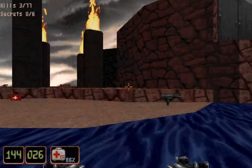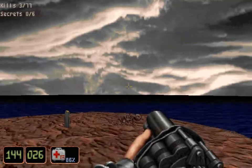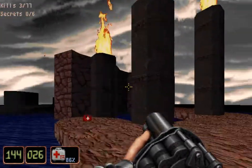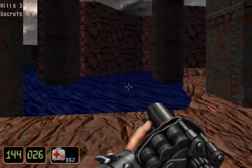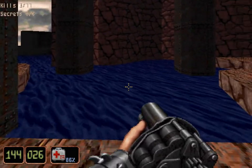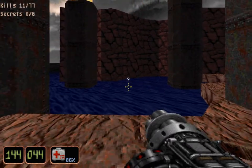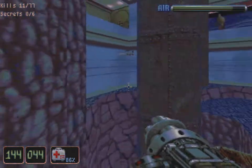First things: get out the grenade launcher and then pick up the Uzi ammo. See how these four pillars with flames on top of them - I guess they're like chimneys for this water plant. You want to swim in there first, but first we'll fire a grenade in there, then get the shotgun out. We should have maybe one or two koi to go after.